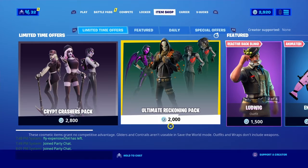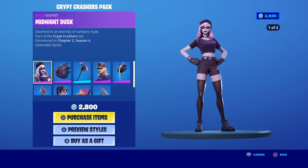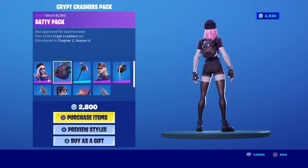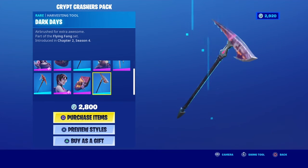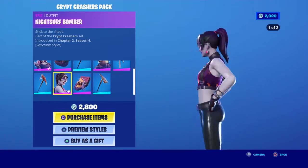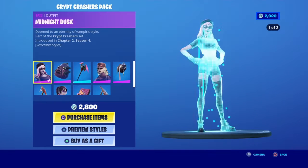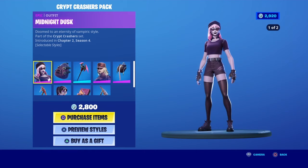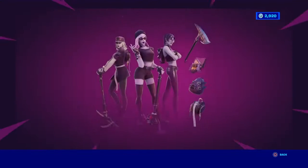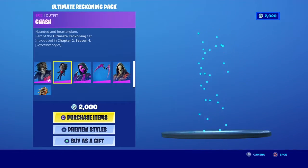The Crowd Crushers Pack and the Ultimate Reckoning Pack. The Ultimate Reckoning Pack has three skins in it. This one has a double style — you can basically just take her glasses off. And we have the Ultimate Reckoning Pack, most of you guys have probably seen this.